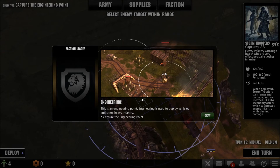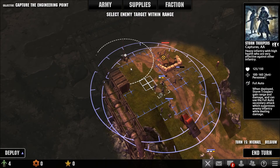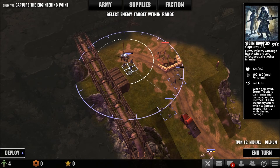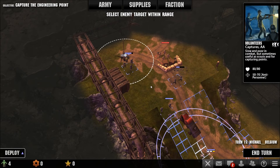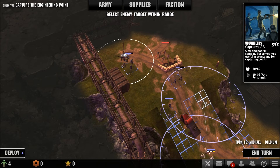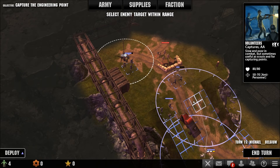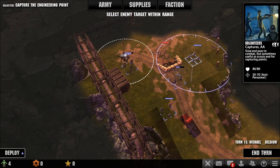This is an engineering point. Engineering is used to deploy vehicles and some heavy infantry. Capture the engineering point. Yes, we are going to do that. There's another enemy nearby. Go! Finally - we go to here and end turn.